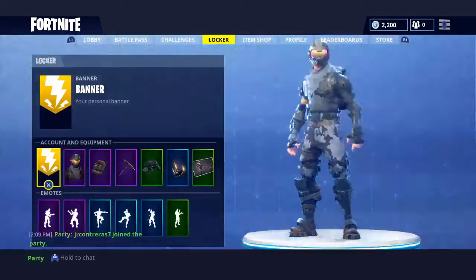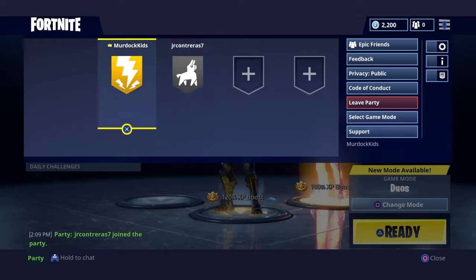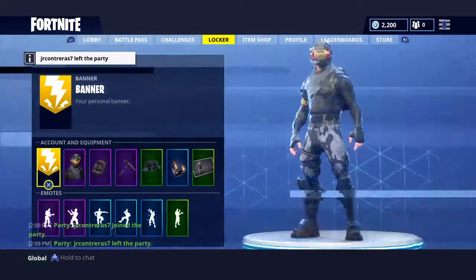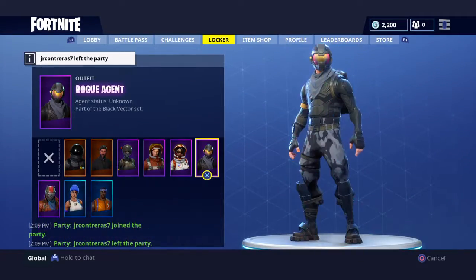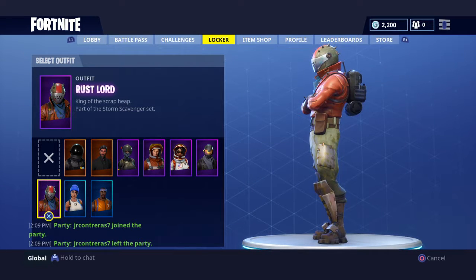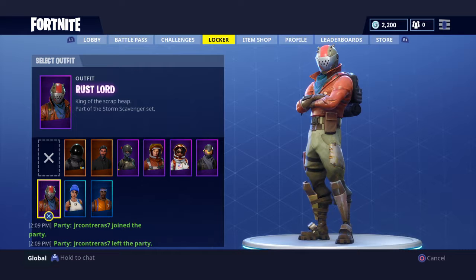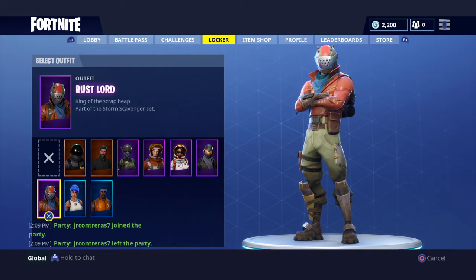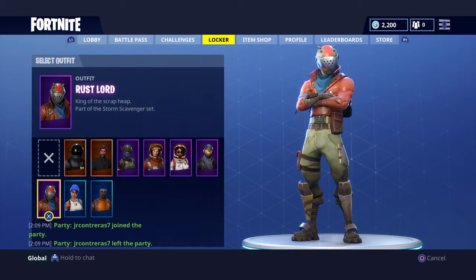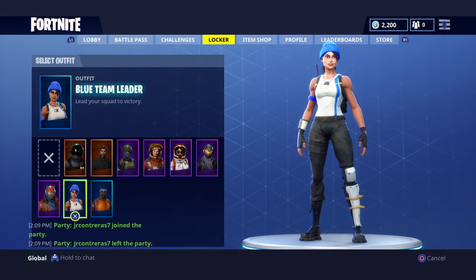If you see this one you're up for a fight and you can see the spikes popping out. Also if you have a backbone that makes you more heavy - king of the scrap heap, part of the Storm Scavenger set. Pretty nice, I like his mask.